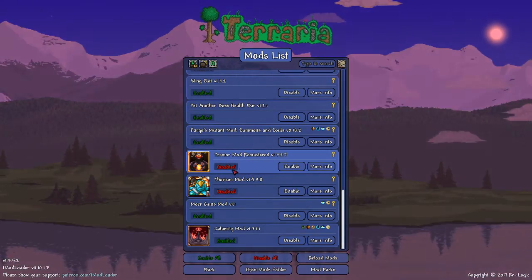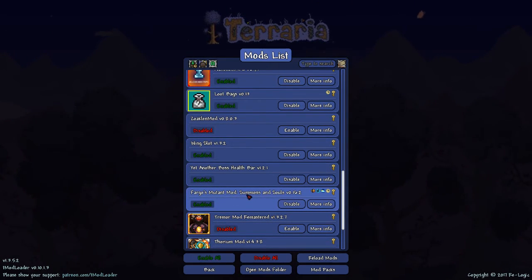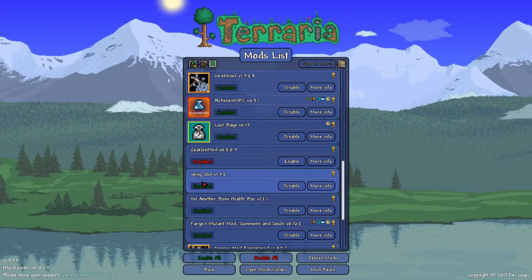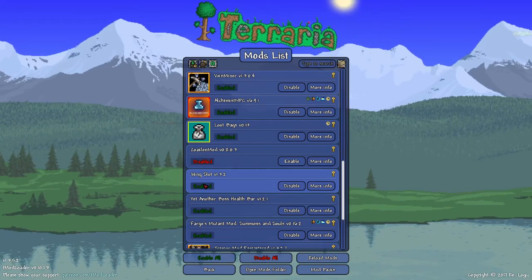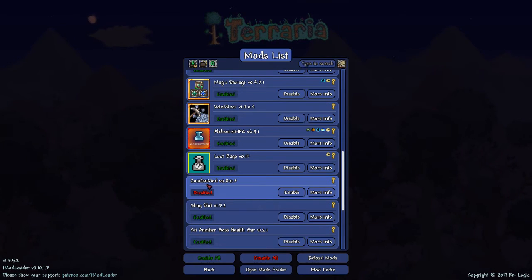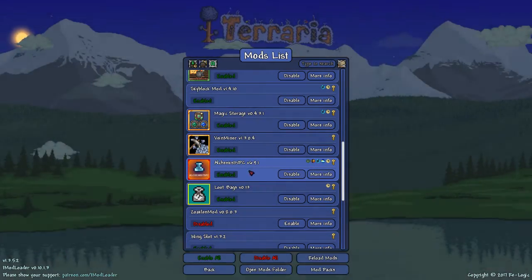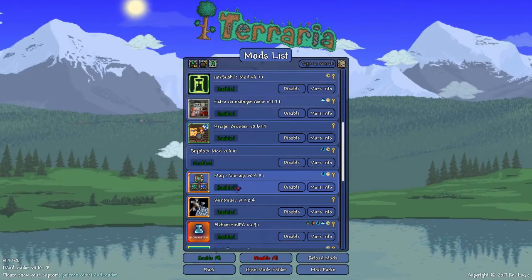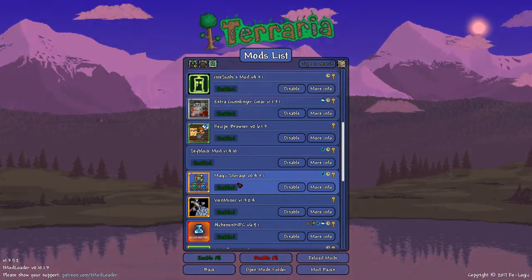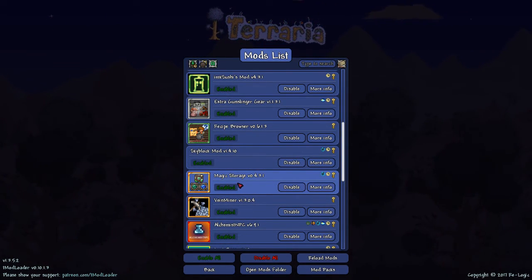Thorium and Tremor are both actually great mods, I just didn't want them alongside Calamity. More Guns is a fun mod. Fargo's Summons and Souls is great for buying boss summoners. Health Bar, Wing Slot — it's a bit broken because it prevents you from getting the achievement for using wings. Zolklion is mostly based around pre-hard mode throwing and some hard mode throwing. Loot Bags allows you to skip some grinding. Alchemist NPC is incredible, a little broken at times. Vein Miter — quality of life. Magic Storage is great but only ever put Magic Storage in a world if you have every other mod you want installed, because anytime you add a new mod it crashes Magic Storage.